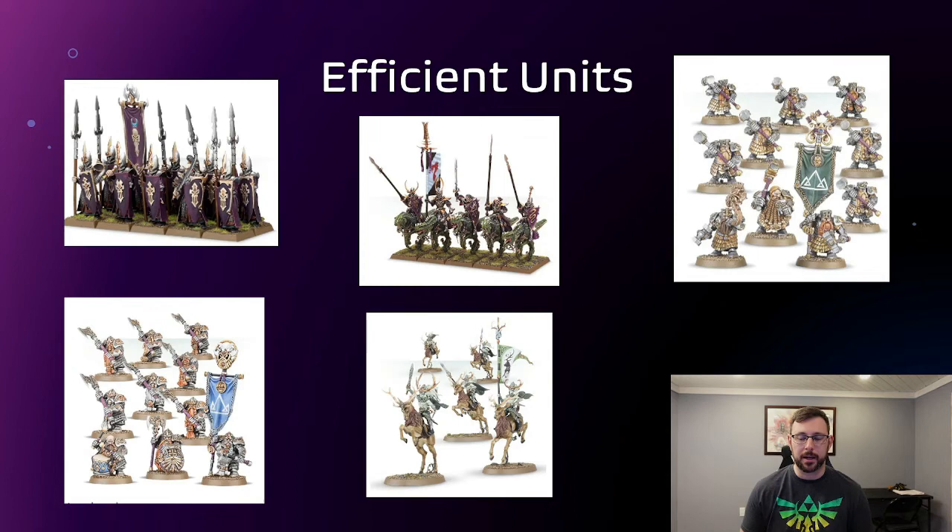Next I've got Longbeards. What you really bring them for is just a frontline. Get them to grumble so all your other Dwarves are rerolling their ones to wound, and they have a 3+ save in melee — though not against shooting. They only get the plus one to save in combat, which is a weird note, but it's solid.